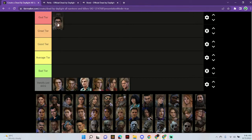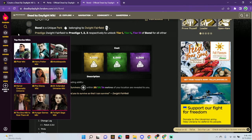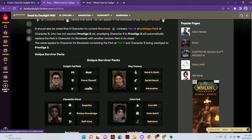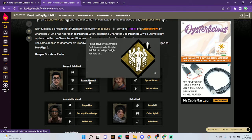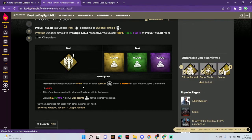Okay, Dwight. First one here. So Bond — I didn't actually really know what Bond does. It allows you to see every survivor in the game within 36 meters at tier 3, which is really good. And Prove Thyself — when you're working on a gen with a person, the more people that get on the gen, the more the speed goes up, by about 15 percent for each survivor.